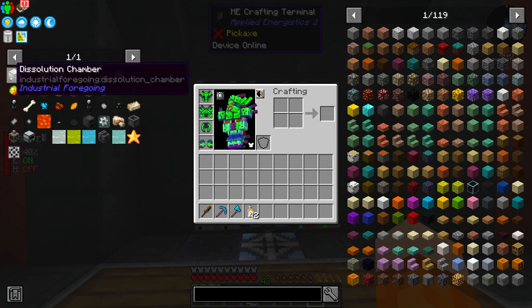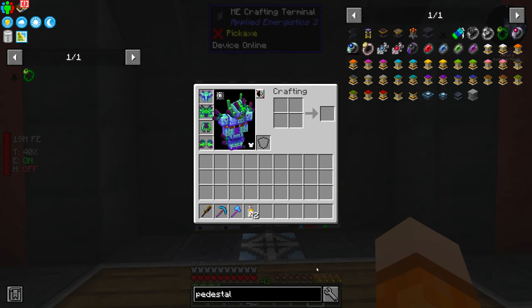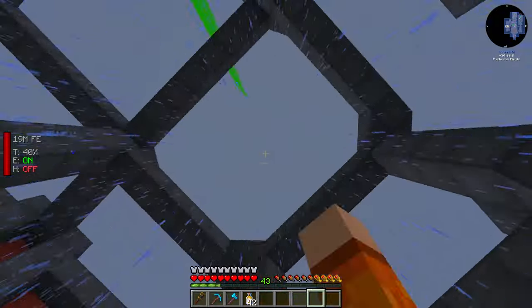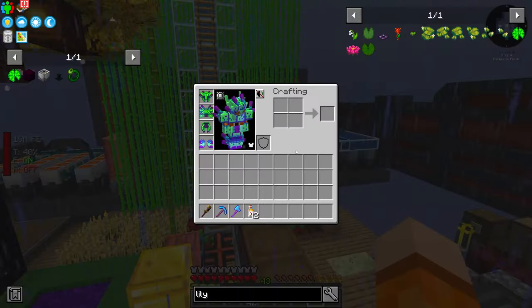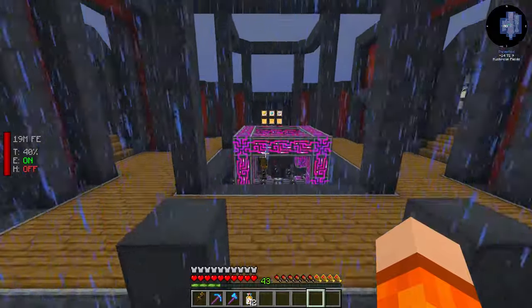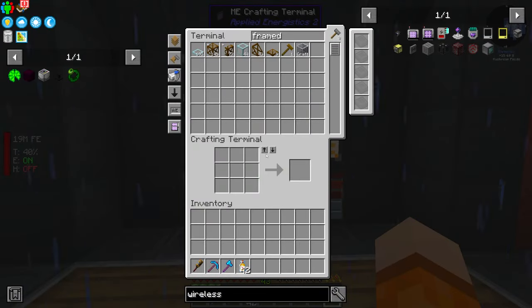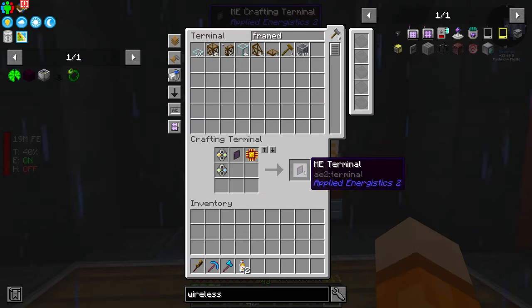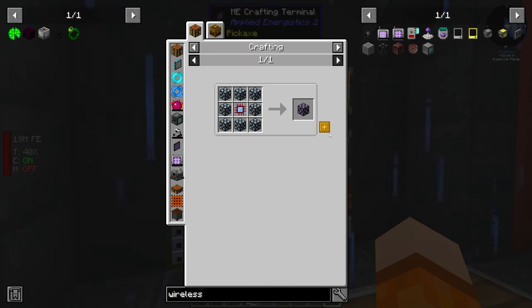So we need: the harvest goddess band, a pedestal to put it on, a plant sower, and insanium farmland — which isn't something we can get straight away. There's also the lily pad of fertility and probably some item collection like a vacuumulator. But this wouldn't be an episode of All The Mods 7 without a massive tangent — and that's exactly what we're going to do today. It's going to be wireless AE access. I think it's time for the wireless terminal to be able to access our AE system anywhere. I want the crop farm to be a couple hundred blocks away, and I definitely do not want to be traveling back and forth.